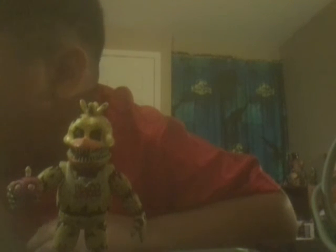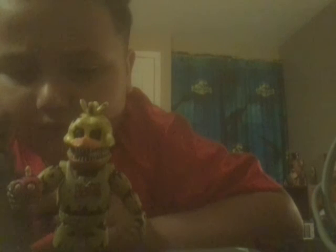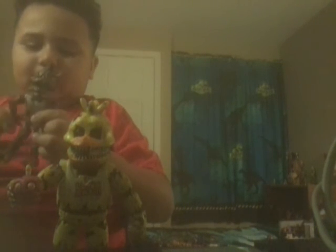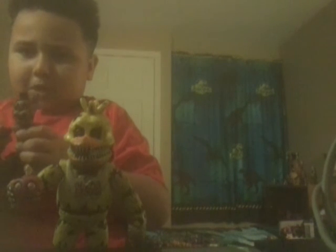Bonnie is the one that can mostly move, because look — here are the big giant shoulder pads, they go all the way around. Foxy and Freddy have that too. They can move all the way around with no problem.